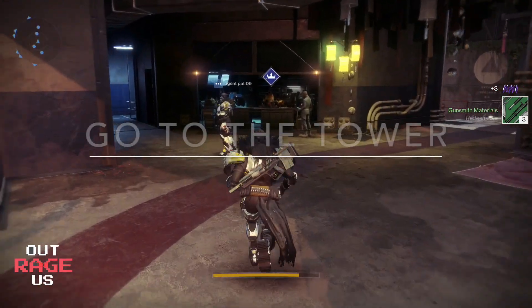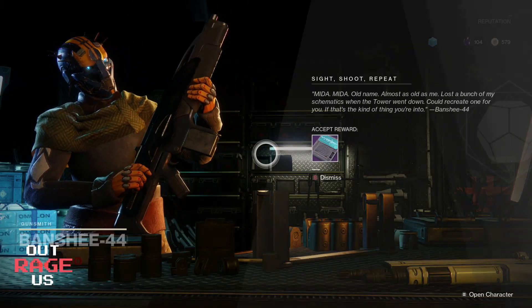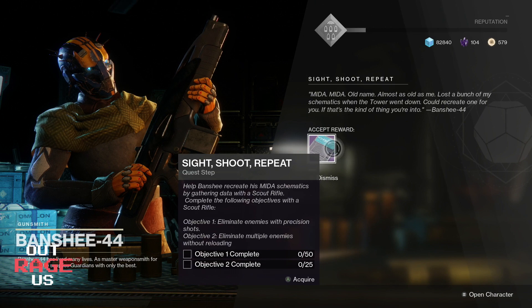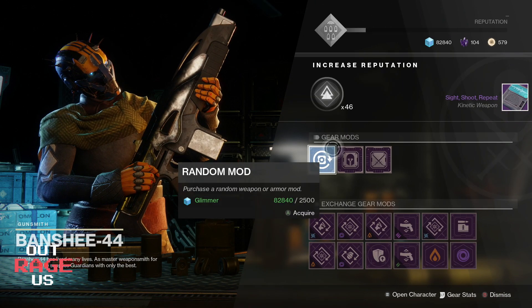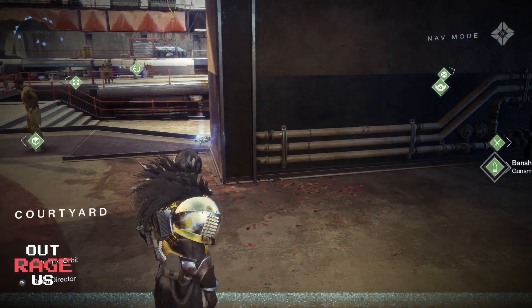After that, head back to the tower and Banshee — the gunsmith — will give you some quests. He's going to give you a quest called Sight, Shoot, Repeat. Pretty much you have to do precision kills and multi-kills without reloading. This is very straightforward.